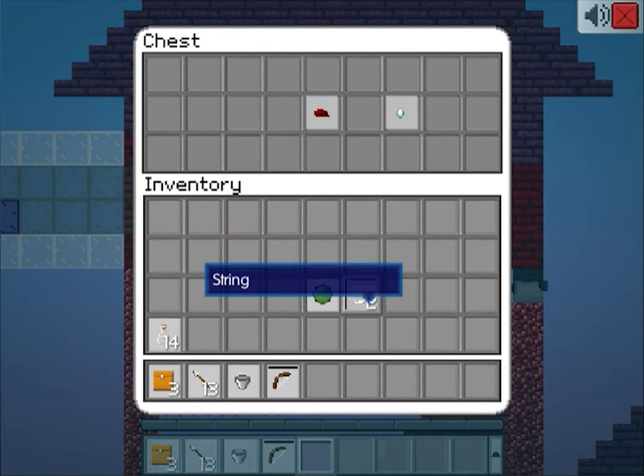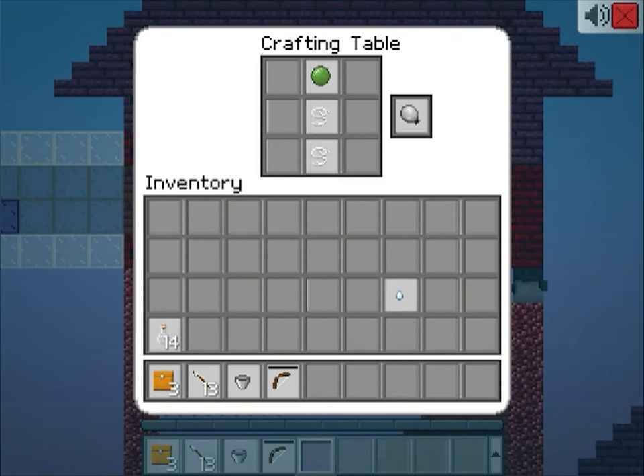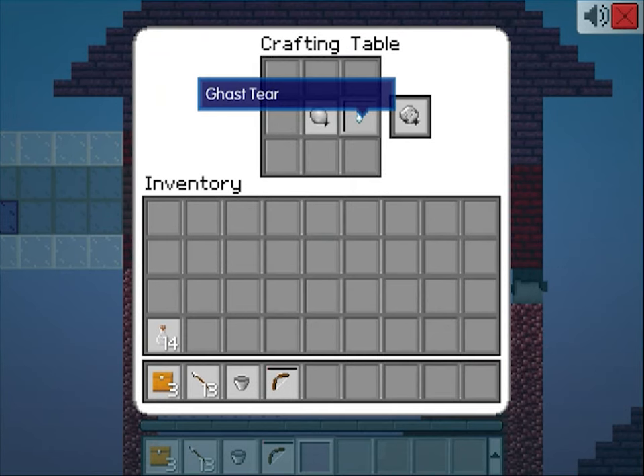You can craft a balloon with a slime ball and two strings. Combine the balloon with the dye to change its color, or combine it with the ghast tier to make an adorable ghast balloon.